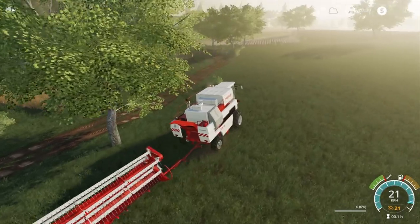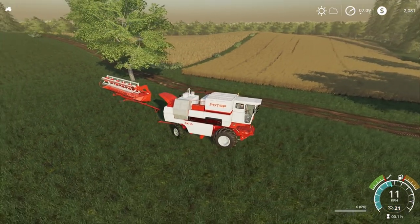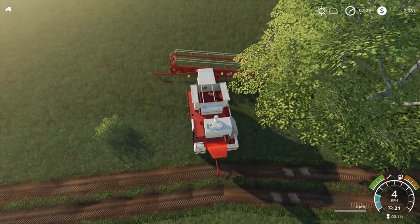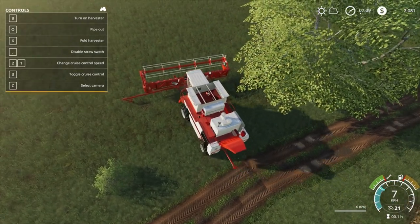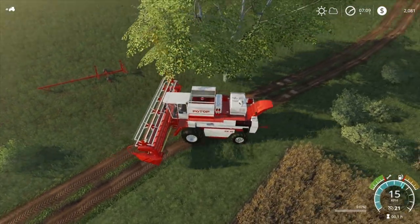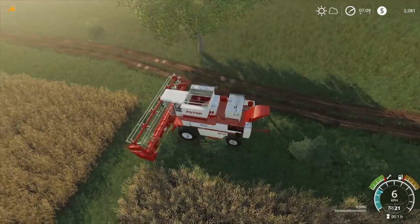Alright, so let's stop here, drop our trailer off, unfold our harvester, pick up our header. This harvester should make short work of this field. Make sure we have straw swath enabled. Back, back, back - trying not to run over our neighbor's field or harvest our neighbor's field.